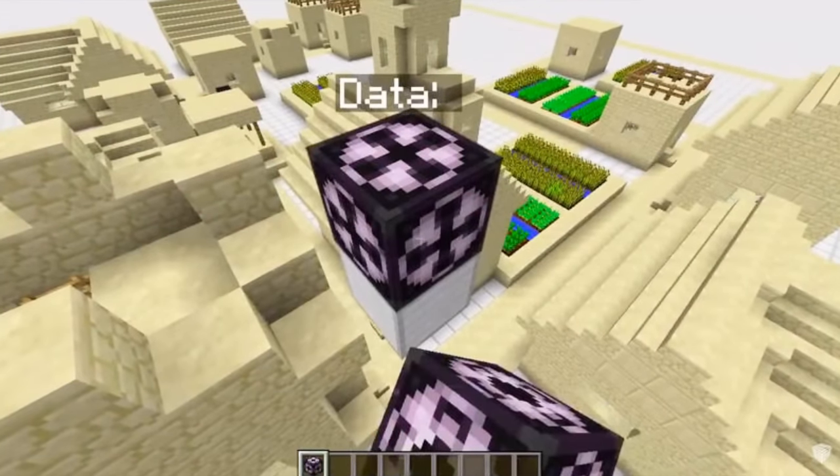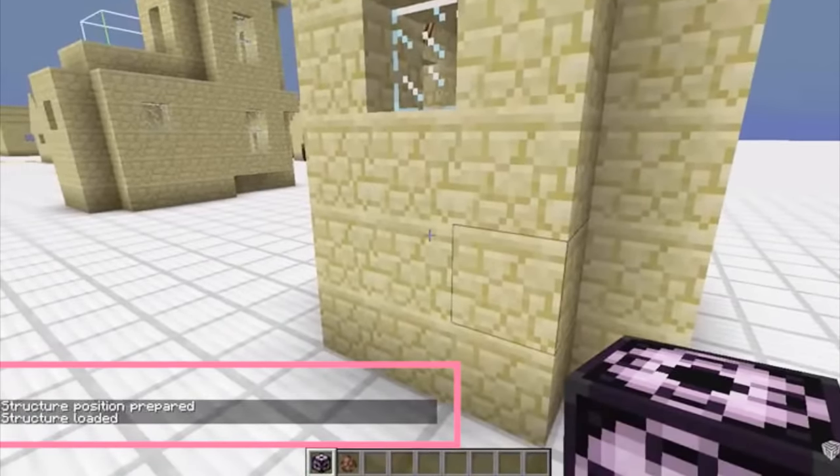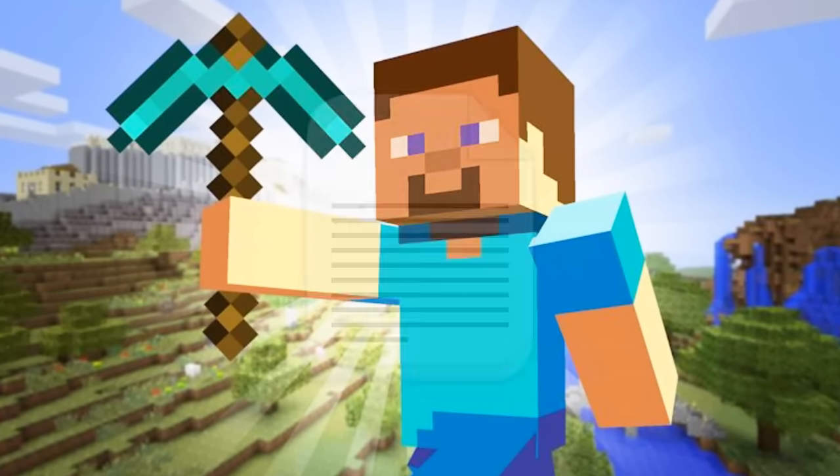There's a new set of blocks called structure blocks that allow the player to save and load different created structures in-game. Sort of like MCEdit, it offers a way for you and your friends to share builds with only a file.